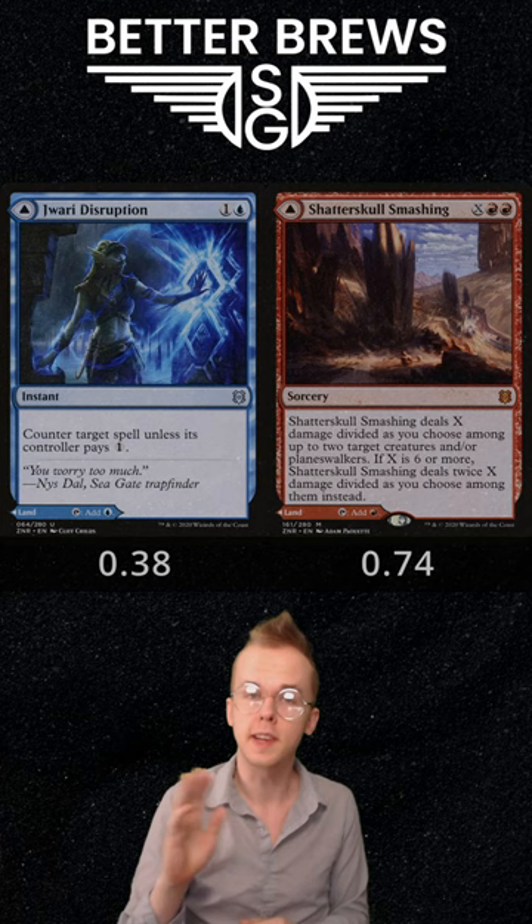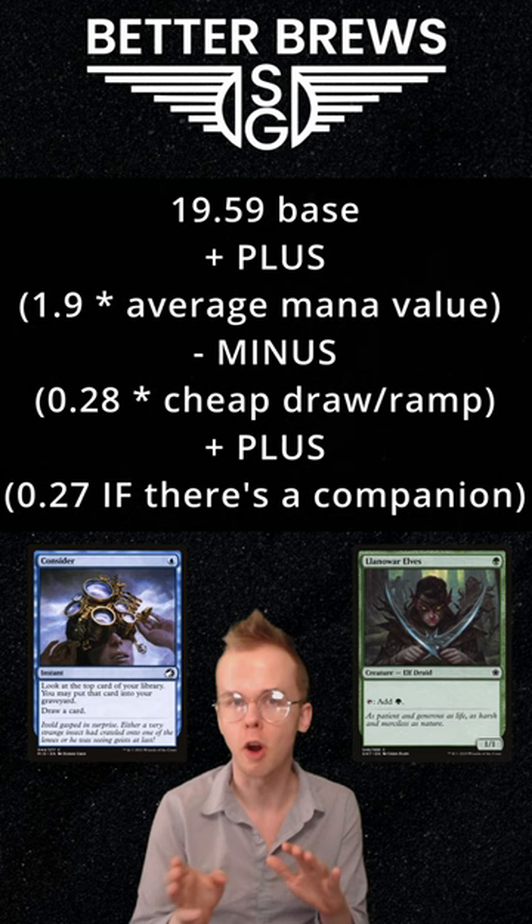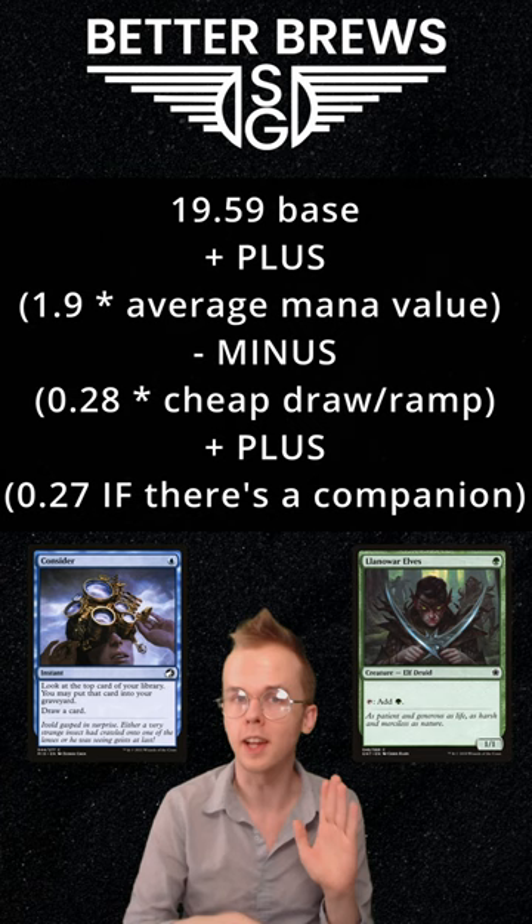For 60-card decks you can use the formula of 19.59 plus 1.9 times the average mana value of your spells, minus 0.28 times the number of cheap draw or ramp spells you're running, and plus 2.7 if you have a companion — and this determines how many lands you should be running in a deck.